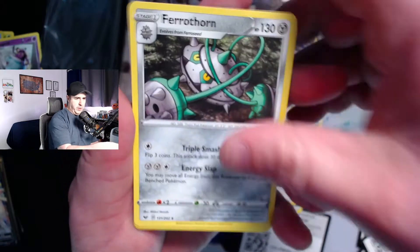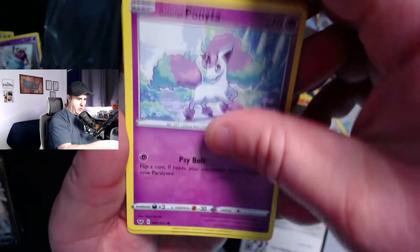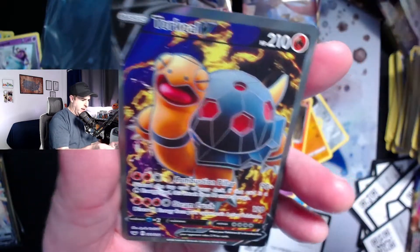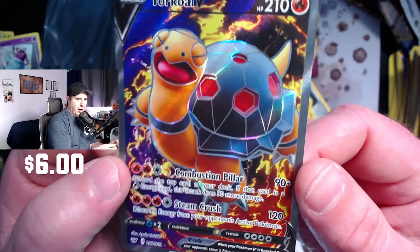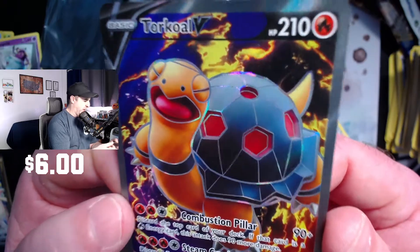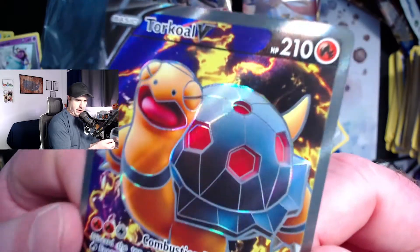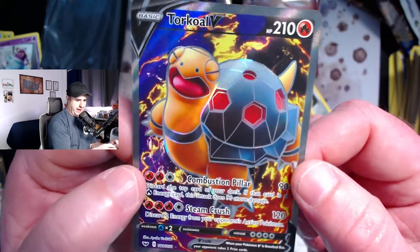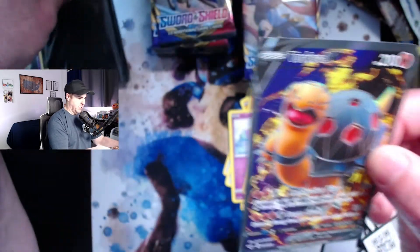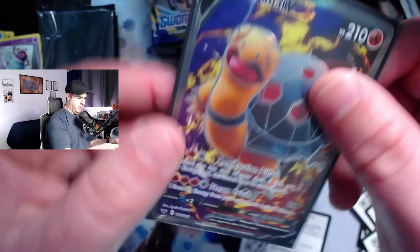I haven't seen this Hunter card yet, and — a Torkoal V full art! Check that out! This may actually be my first full art V card. Look at the holo embedded lines of a shell pattern — that's really sweet. What a cool card! This box has been very good to us so far. It has a little bit of a texture feel to it too — big fan of that.